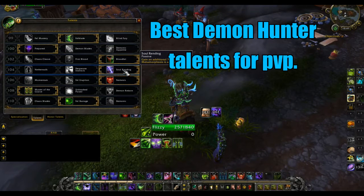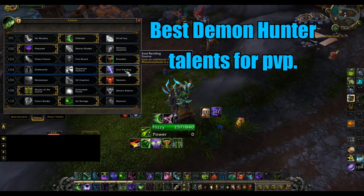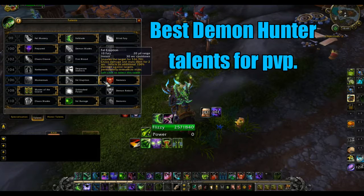For this tier we're going with Soul Rending, because any time we go into Metamorphosis we get healed for a portion of the damage we do. Having that healing in arenas is really good — it helps us stay on target. When we're getting low and we pop Metamorphosis, we're getting a little bit of healing from Soul Rending, so it's a really good talent that I enjoy taking.